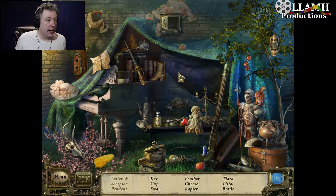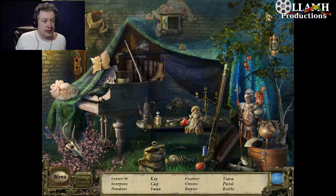Key, a cup, and a swan. I guess we need a feather. Okay, cheese makes sense — we have a mouse. Rapier. A tiara. A pistol. A bottle. That's kind of like a pipe. Where is the bottle? The bottle is right there. Alright, so we still need the key, the cup, and the swan. I have managed to find everything but those. Swan? Yes. The key is right there. Awesome. We found some cheese.